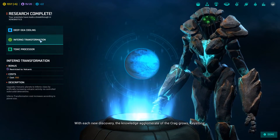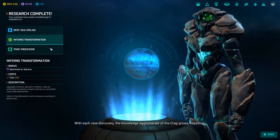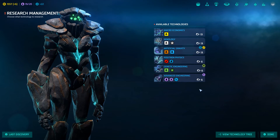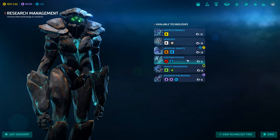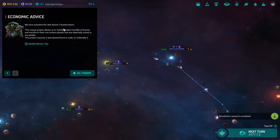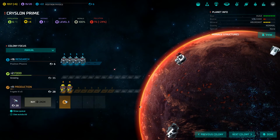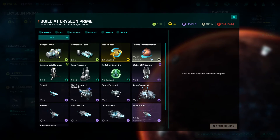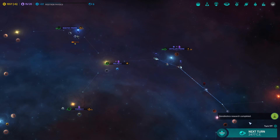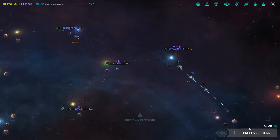With each new discovery, the knowledge of the Crag grows, Keystone. That sounds actually pretty cool — the Inferno transformation. Positron physics is something we do need. I'm gonna go for that. Uber biome transformation — this unique project allows you to select a handful of biomes and transform them into unique planets especially suited to our people. That's actually pretty good because we can do that here. It takes some time — holy crap.